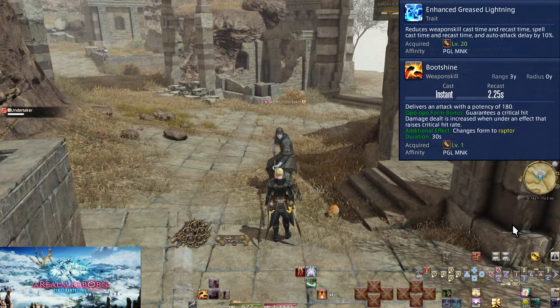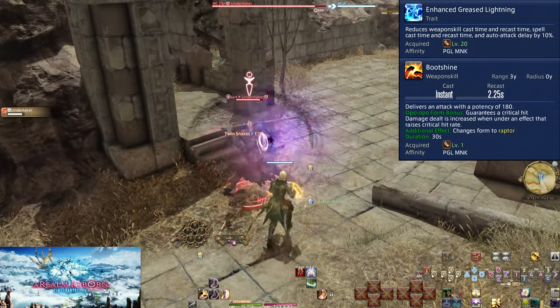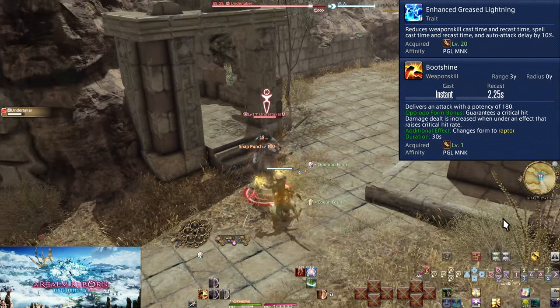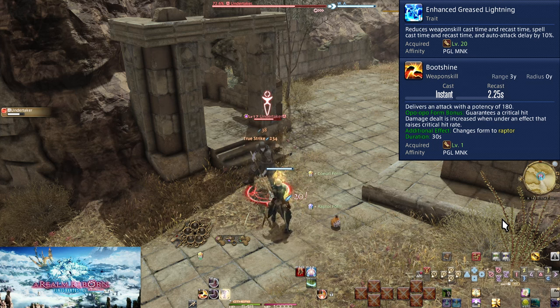Level 20: Enhanced Greased Lightning. Welcome to Greased Lightning 2. Recast time and auto attack delay are now reduced by 10% naturally, making your base GCD with no Skill Speed a 2.25-second cooldown.